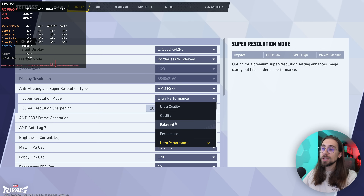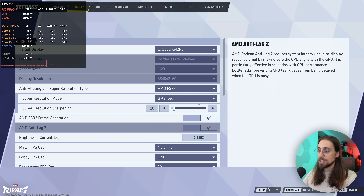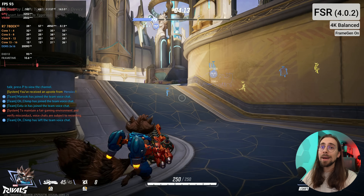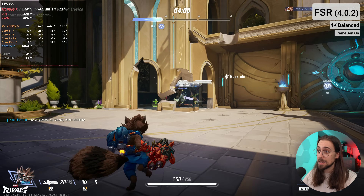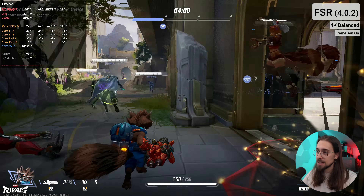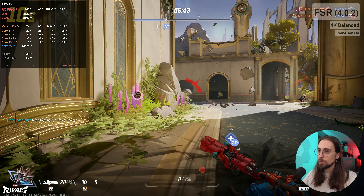If you don't want to compromise quality you can go to balanced mode, enable Anti-Lag 2 for better latency, and then enable frame generation — which also brings Anti-Lag automatically. In balanced mode with frame generation you now have 93 FPS. The latency is not great but actually pretty playable even in these types of competitive shooters, hovering at 80-90 FPS.